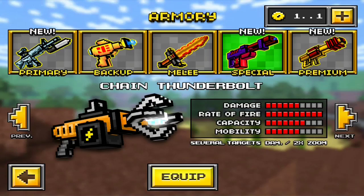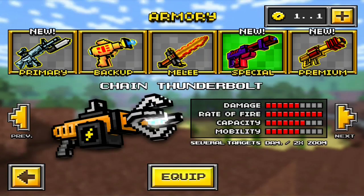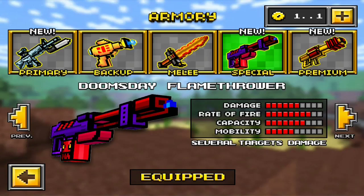The Chain Thunderbolt kind of does a little better. The damage is 6, the rate of fire is maxed out, the capacity is 7, and the mobility is 6, so the thunderbolt is looking a lot better right now. I don't know which one is cheaper because I already have them purchased — I think you may have to upgrade one of them. We're gonna do some side-by-side gameplay of each of them and just do an overall rundown of each.